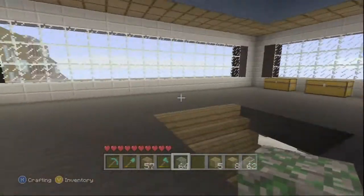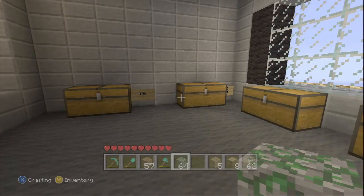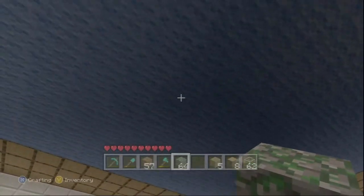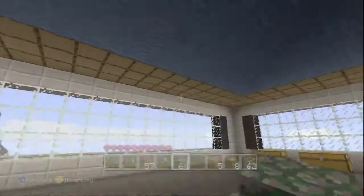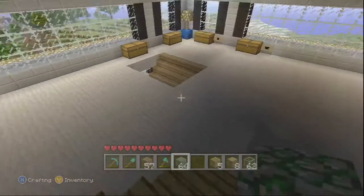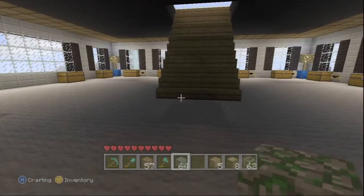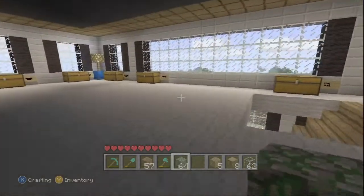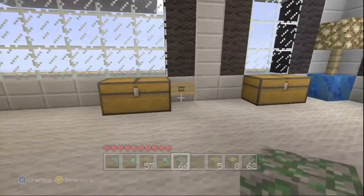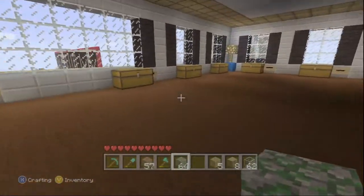Moving on — this right here is going to be all your mining stuff. It's going to be all your coal, everything mining but not valuable, like your coal, your lapis, stuff like that. All the valuable stuff is going to go right up in here. I'm not going to show it to you because it's kind of plain right now — it's just a small room with a few chests. Coming down through here, this is going to be a room dedicated all to wool. You're going to have every single color in here. I haven't got every single color yet, but I do have a lot — green, blue, red, black, white, light blue, you name it.